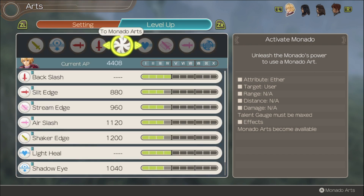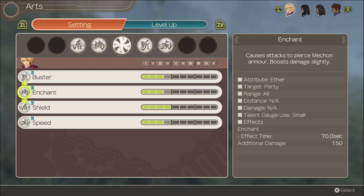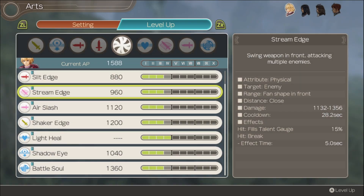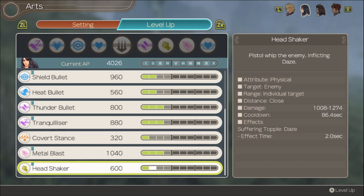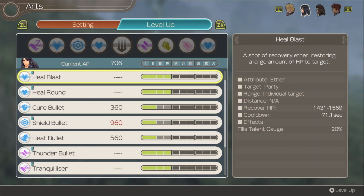Let's actually level up arts. Shulk: Shield's already maxed out, I'm gonna get Buster and Chant up. You just got Battlesoul, let's give that a couple levels. Level up Stream Edge — that's all Shulk can do. Sharla: you did just get Headshaker so we'll level that up, Metal Blast and Thunder Bullet both to max, and Tranquilizer — sure, why not.